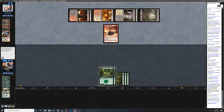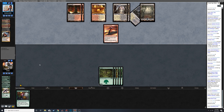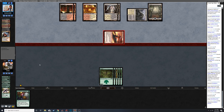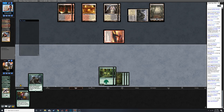Yeah, Questing Beast would be pretty good I guess. Not having any haste threats is kind of a bummer too - in Modern you have access to Strangleroot Geist. Alright, well at least I have Steel Leaf with protection.